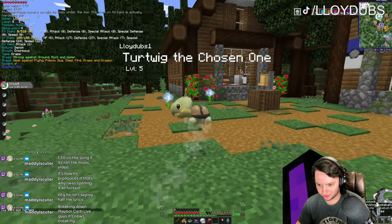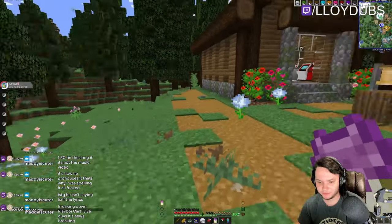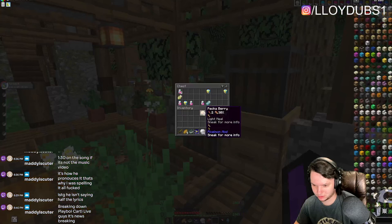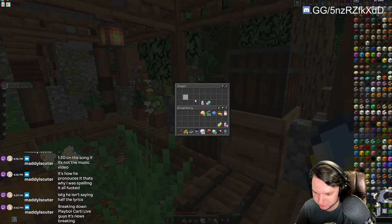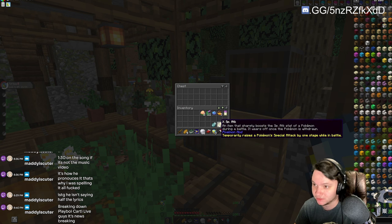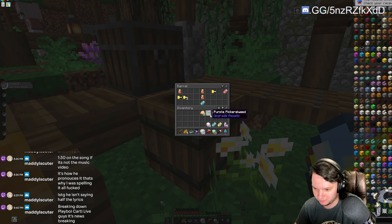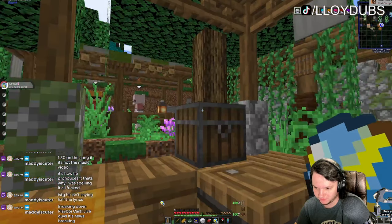I did get my mod working. I got my Turtwig that hat wanted. I don't think they gave me my bonus chest. Oh here we go - a couple of Pokeballs, hyper potions, EXP special attack, special defense, premier balls, more potions, and then film for a camera.